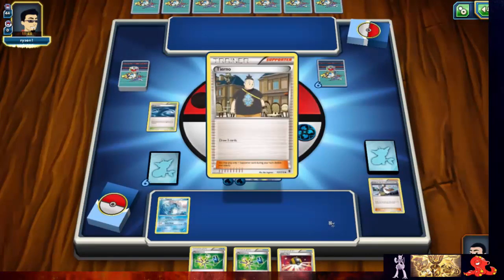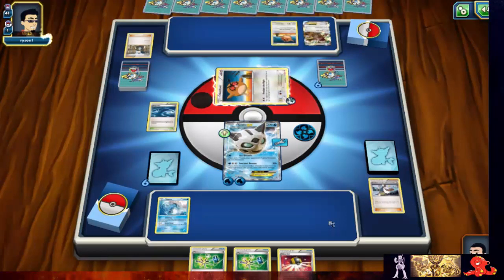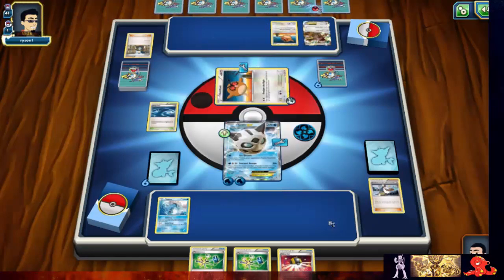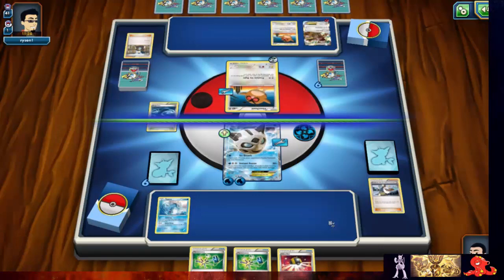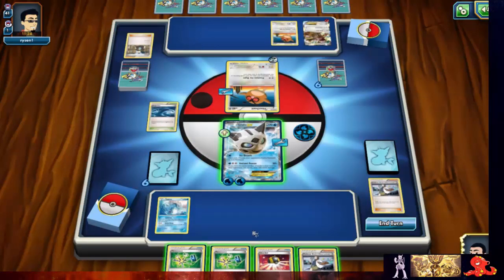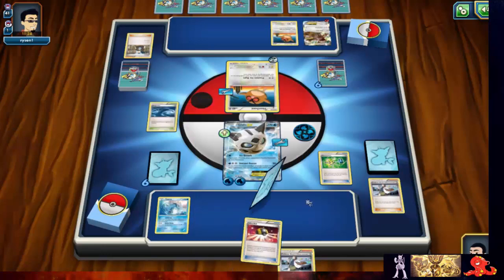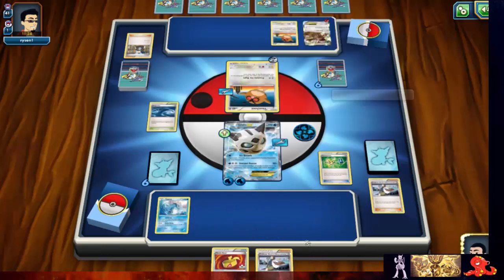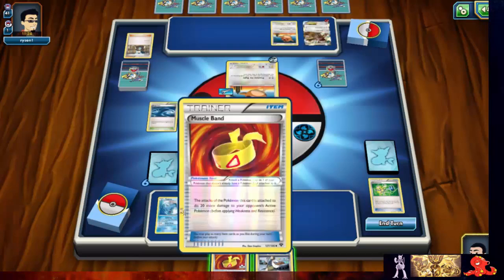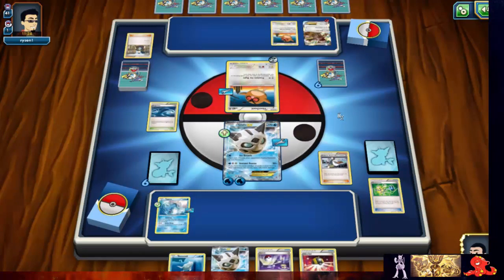Just what he needed — another item. We've got the paralysis, forcing him to evolve and attack or place a few switches. He put a Tyranitar and a Kangaskhan down, a few more Pokémon, and he got a Lucky Helmet. He just ended the turn right there, but he did put an energy on his Kangaskhan.